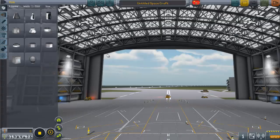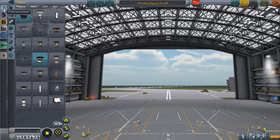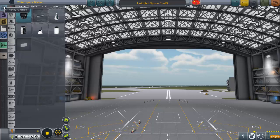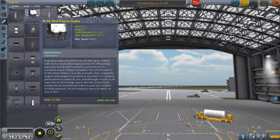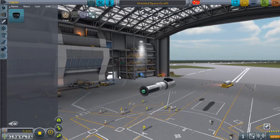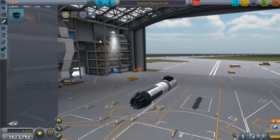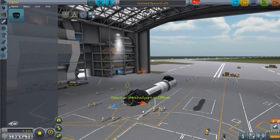Some of the biggest changes are in the ship builder. They've made the tabs more convenient — fuel tanks and engines are now separate. There's an advanced tab that filters things by function, module, or resources. They've also added a few new parts, which I'll show in sandbox mode. The biggest change: there are now four buttons for offset, rotation, and orientation. Offset lets you move a part slightly, and rotation was already in the game but required WASDQE keys — now it's much more visual and convenient.